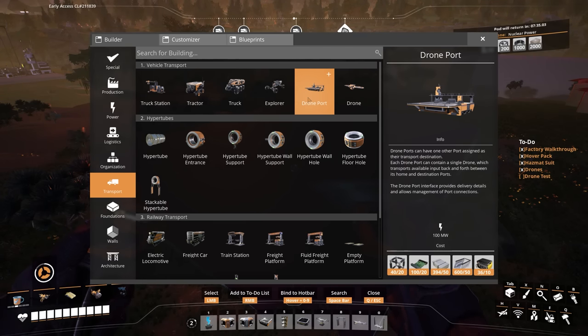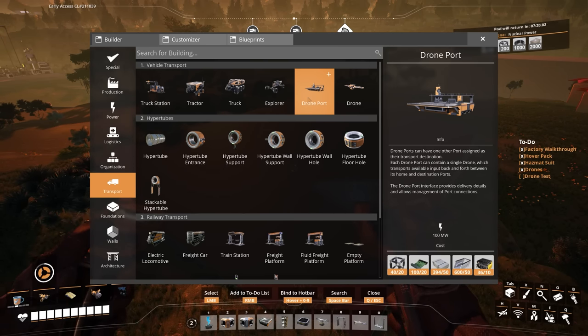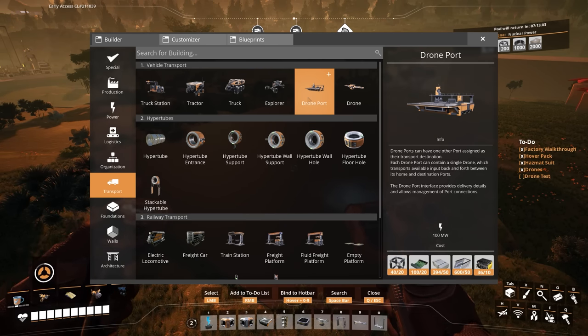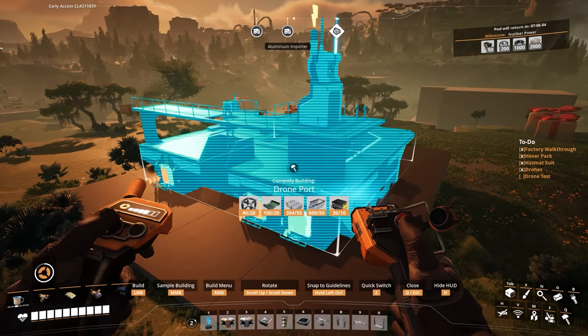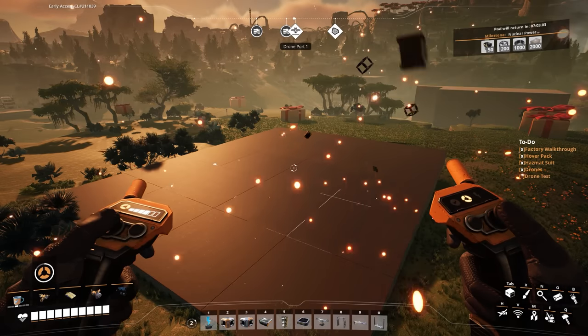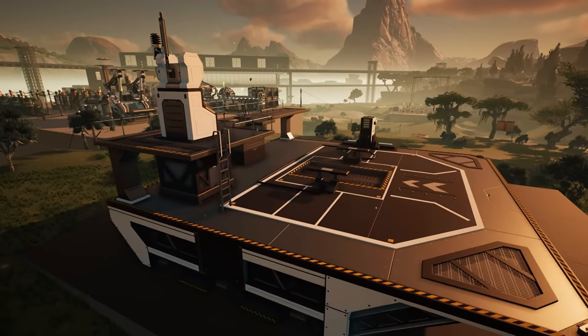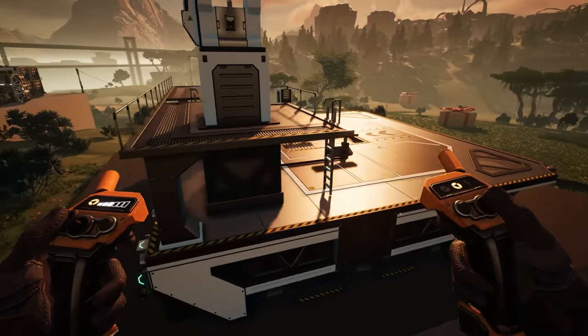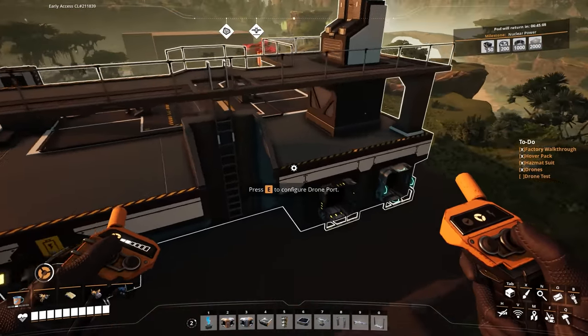Drone ports can have one other port assigned as their destination. Each drone port can contain a single drone which transports available input back and forth. Oh really? I thought you had loads of these — I've seen people with like 20 drones. Doesn't Let's Game It Out have like 50 drones in a tornado in one of his videos? Does that mean he had 50 drone ports? I didn't know you had to do that. It's a really cool building — the little ladder that goes up the middle. We've got an input, an output, and another input — this is for the batteries.